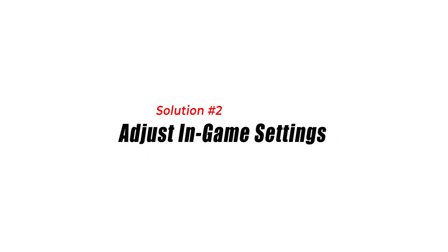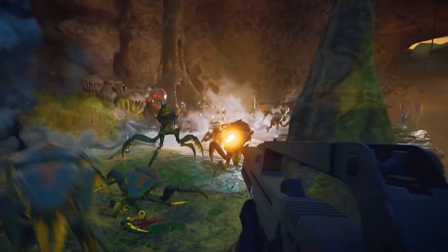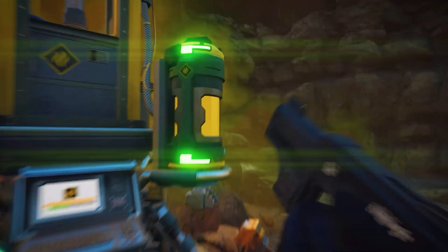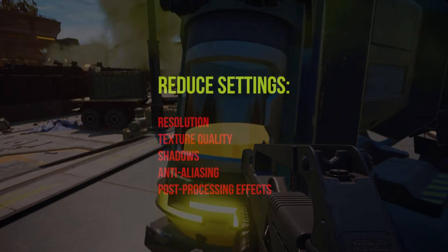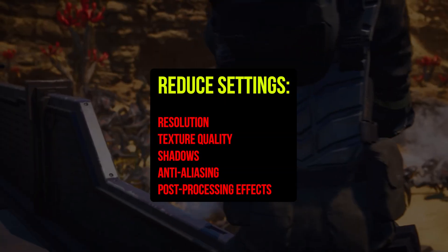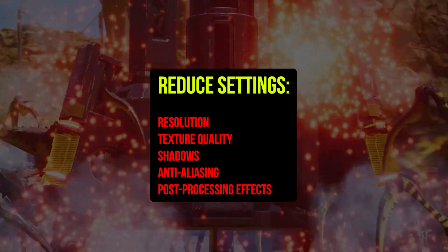Solution 2: Adjust In-Game Settings. Lowering graphics settings reduces the workload on your hardware, allowing your system to render frames more efficiently and potentially increasing FPS. Adjusting the in-game settings can reduce the strain on your system's resources, leading to improved FPS during gameplay. To do this, open the in-game settings and look for graphics or display options. Reduce settings such as resolution, texture quality, shadows, anti-aliasing, and post-processing effects. Apply the changes and restart the game.